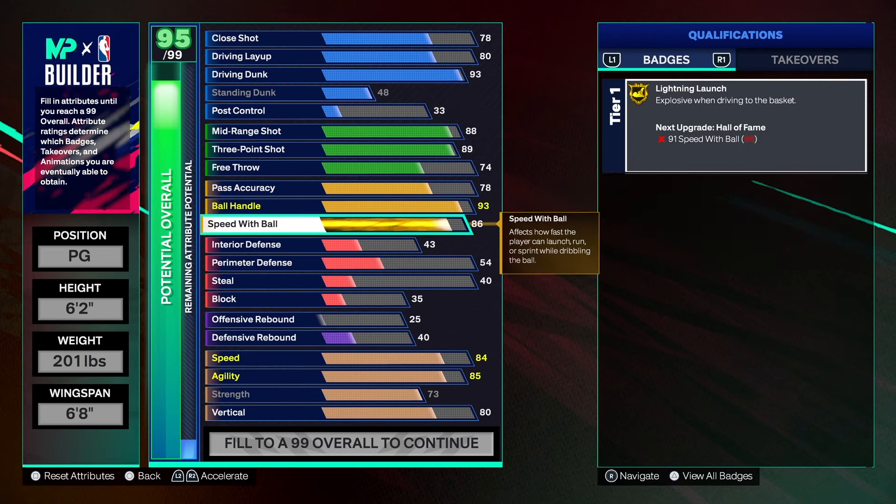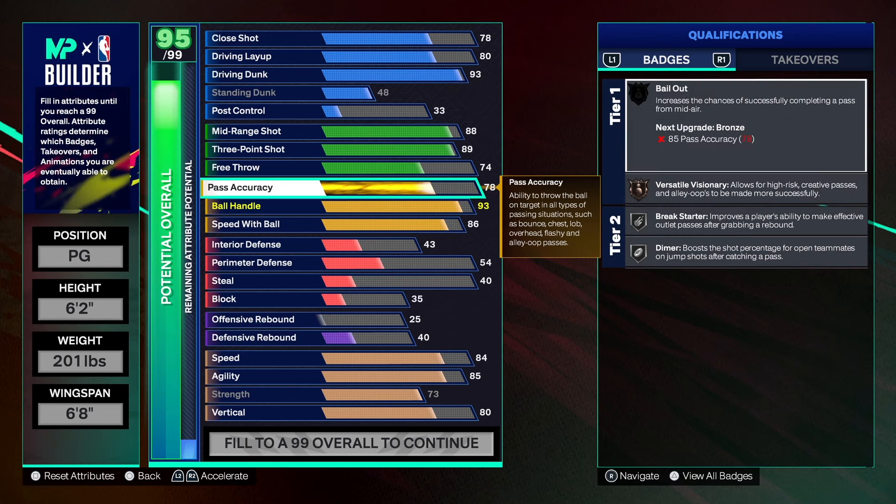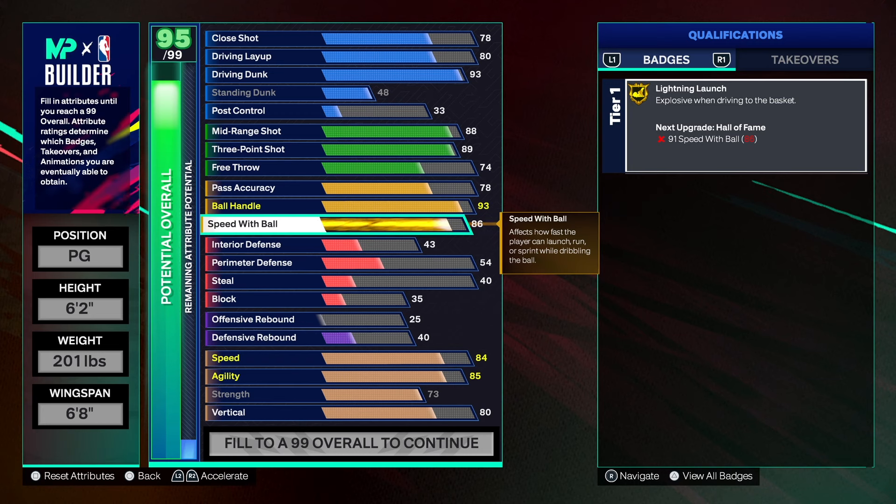Speed with ball, we just need an 86, and then your plus five gets you to a 91, which gives you that badge on hall of fame. If you want to do that, that's totally up to you. You've got room for improvement on this build on some things you want to change — I don't know how you play or what your teammates are like. I'm just giving you a general build that you can go in and make some changes to.